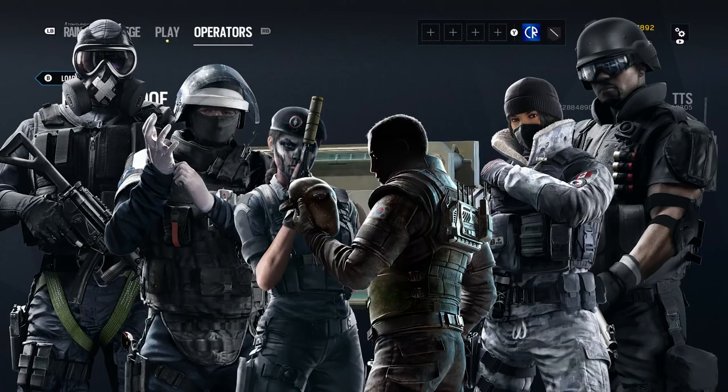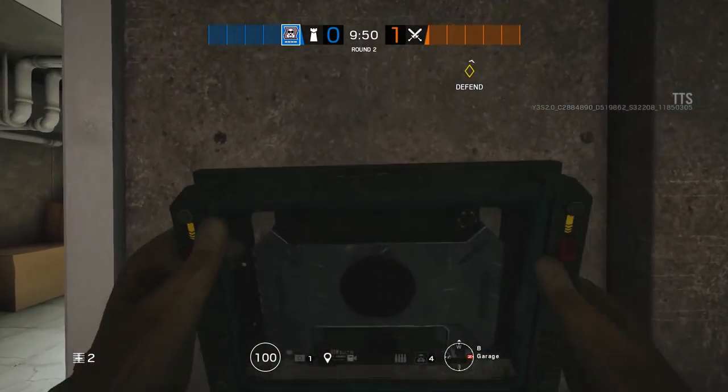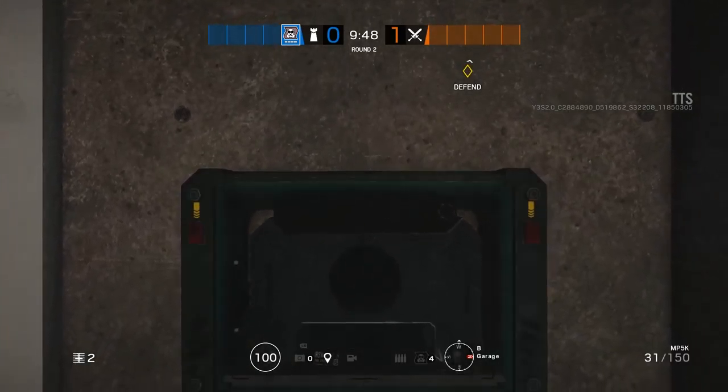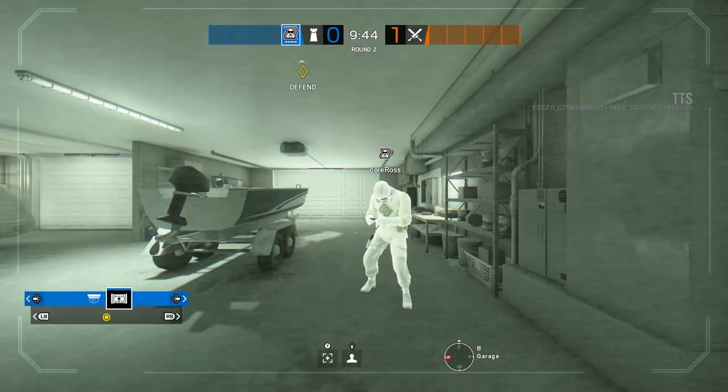Let me give you a quick overview of this camera. It can be placed down like a Jäger Active Defense system, which means you can place it on walls, objects, or on the floor. It cannot pan left to right or up or down — it just looks exactly where it's placed, which limits it considerably and definitely means Valkyrie is not obsolete. However, because you can put this on six operators, you can have an entire team of defenders with a camera each — that's five additional cameras, which is pretty crazy.